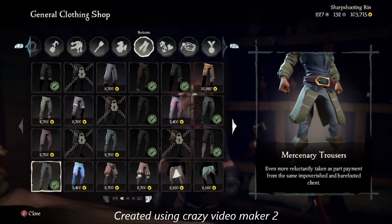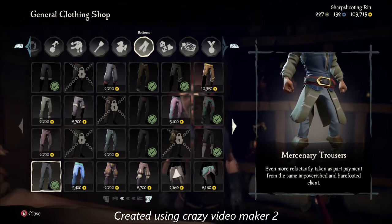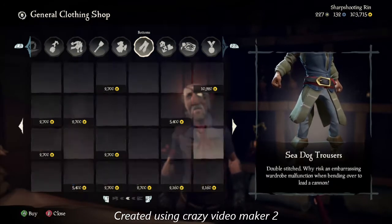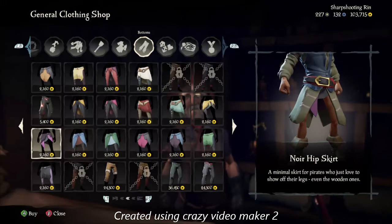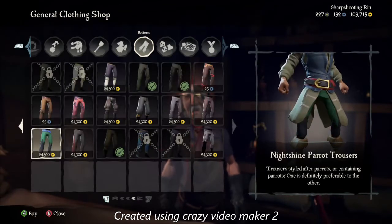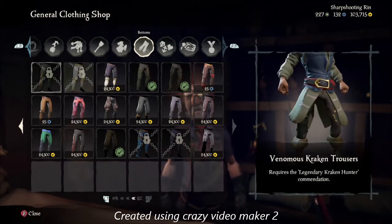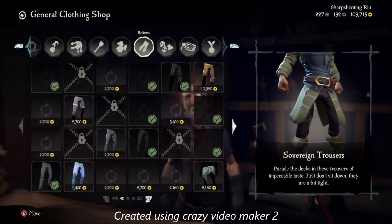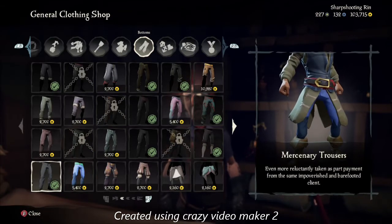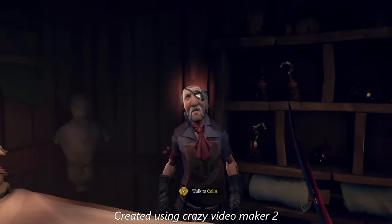For pants, I went with mercenary trousers — they're pretty much the whitest pants you can get, though they have a slight bluish turquoise tint to them. It's the whitest you can really get, so I went with those. You could choose whatever pants you want — it's up to you. They're not too expensive, about 5,400 gold. Tattoos and makeup are up to you.